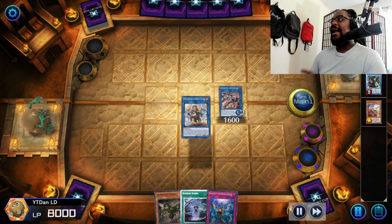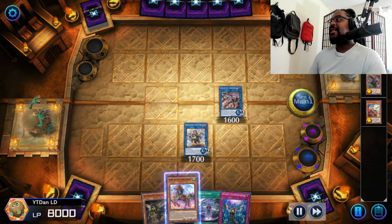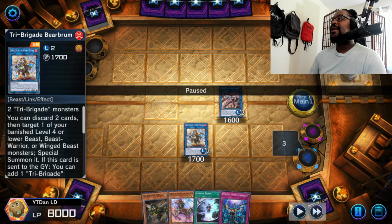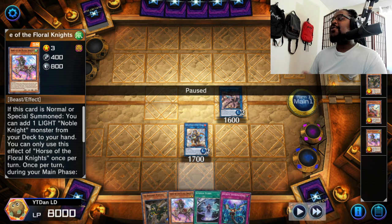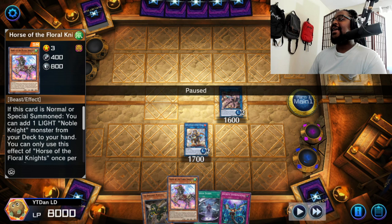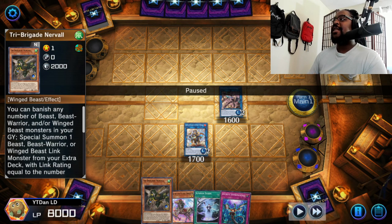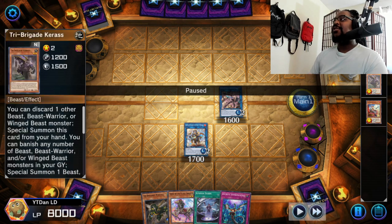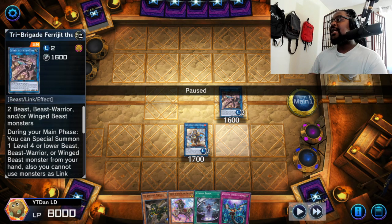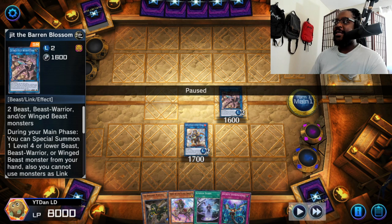Here comes Shuraig - Shuraig comes out and we're going to link those two off and bring out Bear Broom. Shuraig's effect is going to help us summon Horse of the Floral Knights. We're not going to be digging to special summon it back since we have it in hand. If all you ever need is a Horse of the Floral Knights in hand and another Tri-Brigade monster, you can also go through this combo with a Fractal into Karis, then banish and bring out Shuraig without a normal summon - which is ideal.